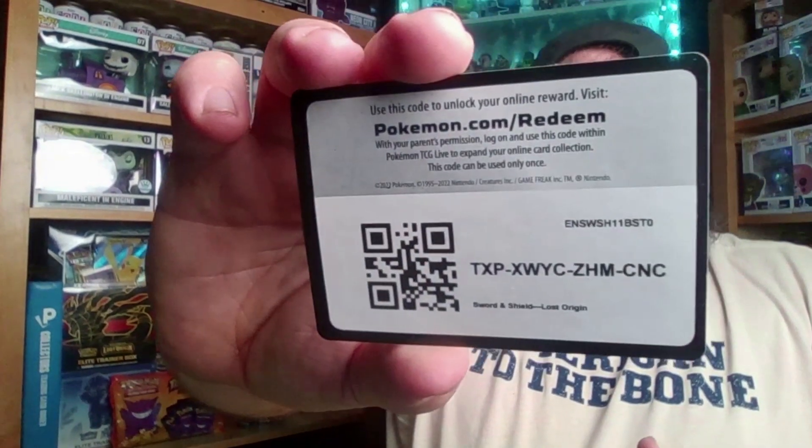Let me get that code card for you. As you can see I've got my Grunt Style shirt on — American to the bone. GruntStyle.com, check them out. There's your code card — I'll throw these three away, hopefully someone grabs the code. I'm not going to use them.